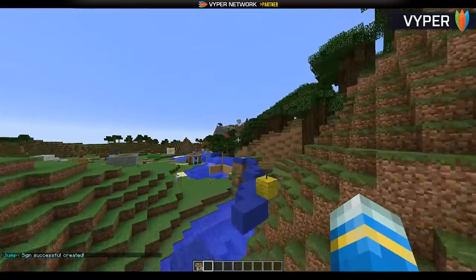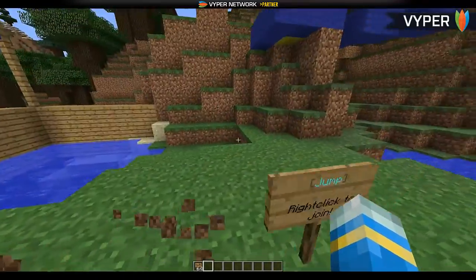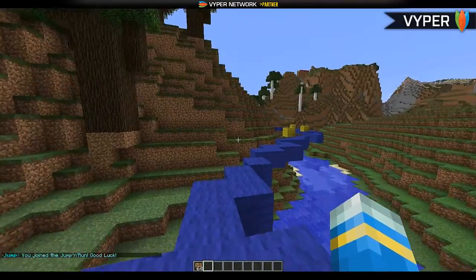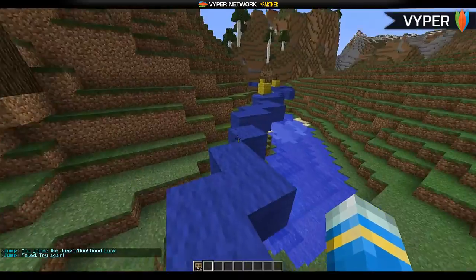We've successfully created a course. At the moment you can only create one arena, but the developer is working on multiple arenas. Let's right-click the join sign to join. If we fall in the water, we'll be teleported back to the start.